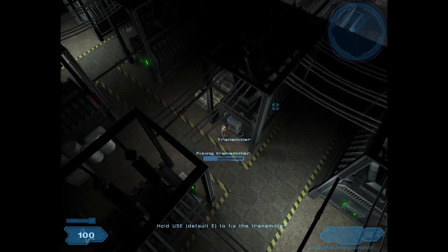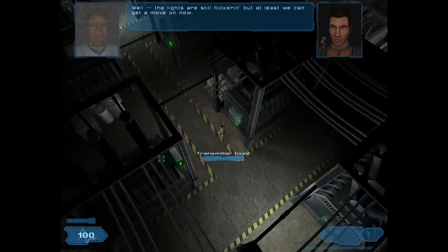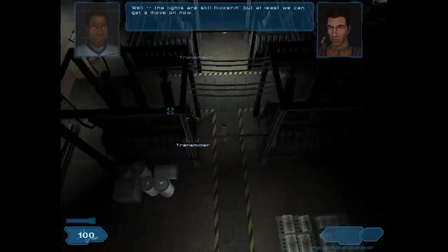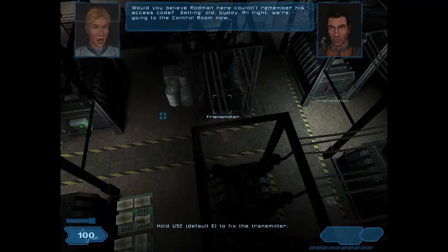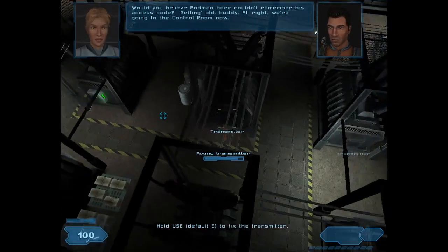I have to hold this button down — I thought I was testing this. "Well, the lights are still flickering, but at least we can get a move on now." "Would you believe Rodman here can't remember his access card? Getting old, buddy." Alright, we're going to the control room now.